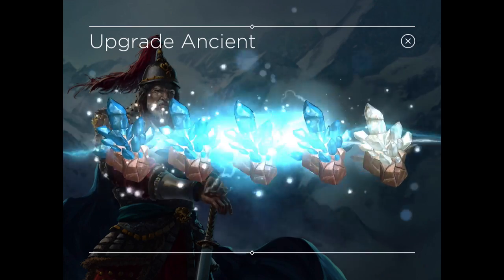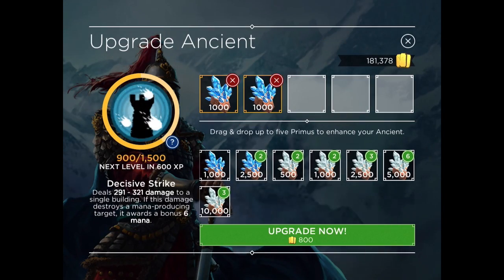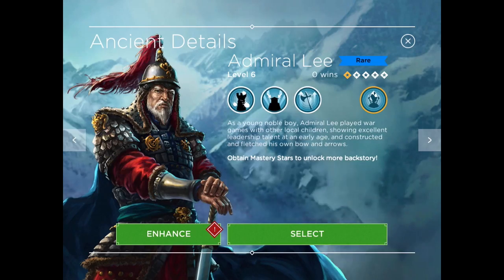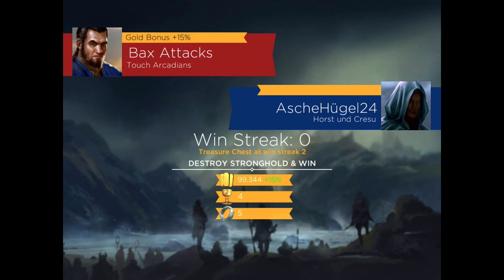We'll initially pop him up to level 6, as I do with pretty much any new Ancient. That gives them a starting mana of 1, so that if they hit just one true portal, they've got 5 for their first spell.